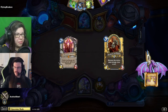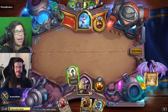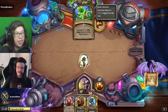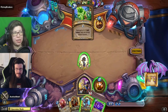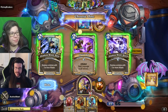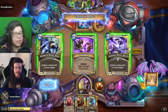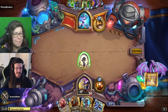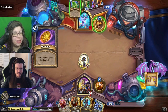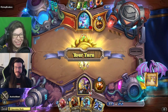Azalea is keeping that Acolyte of Pain, trying to dig for some other things. On the other side, kraken looks like he has quite a bit of jade stuff in hand — Jade Blossom is going to create a jade and get an empty crystal right into Nourish. There's also the coin. That's a great curve for kraken. The Arcane Tyrant as well to get some stats on the board next to the Nourish. These options don't seem super great for azalea — maybe Shadow Word Pain to plan on clearing a behemoth or something. Definitely not the kind of options azalea was looking for.